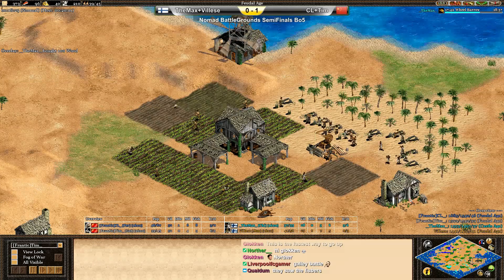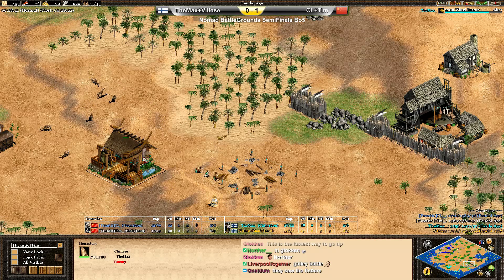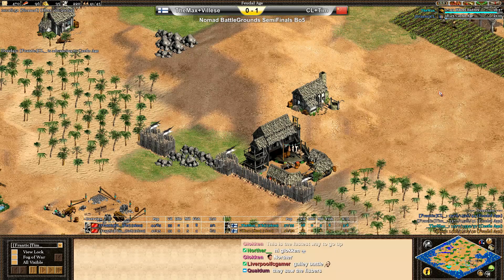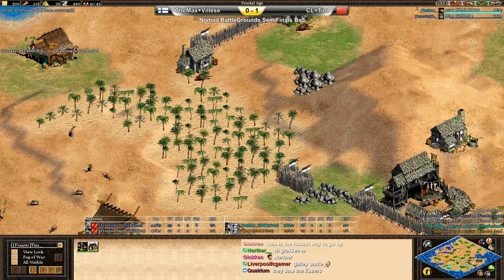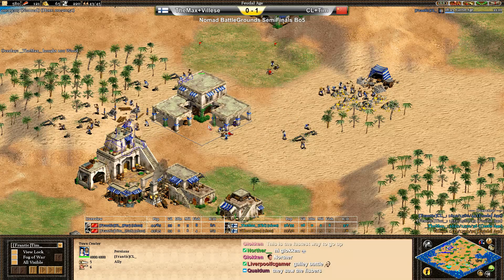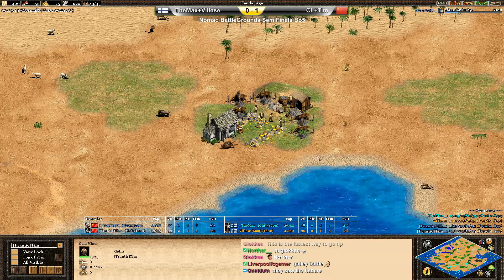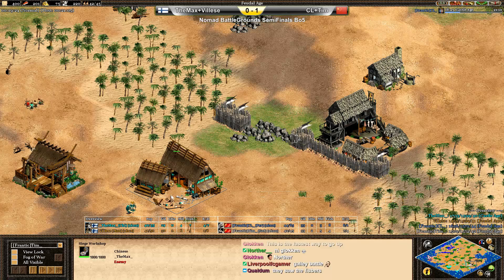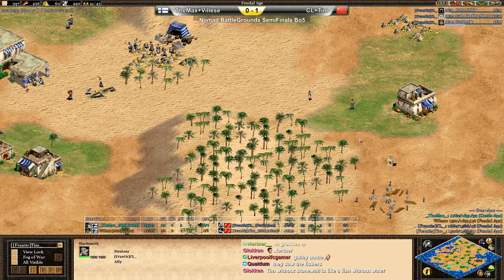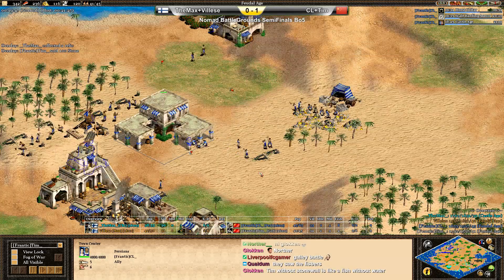Tim might be thinking about going up to the next stage — he's fully walled, could think about a sling. However, Max, as we predicted earlier, is taking a lot of gold without a military building — playing Chinese, decides to go siege monk rush. And these walls are not going to hold for very long without any support from CL. Tim was actually going for gold in the north as well. It's important that CL realizes his teammate is in trouble — the best option for him would be scout cavalry.